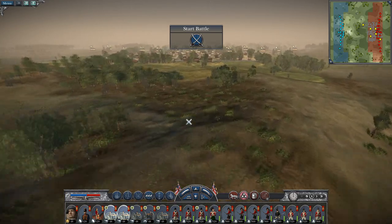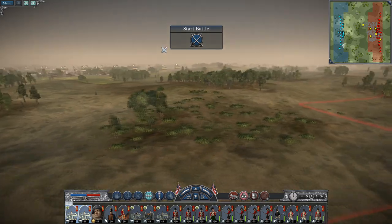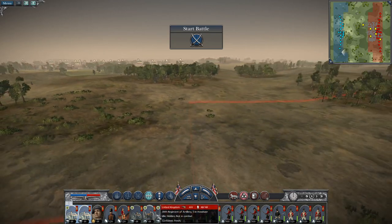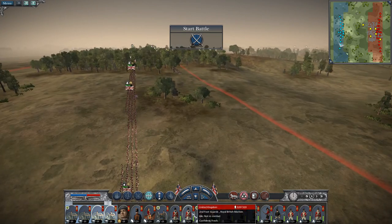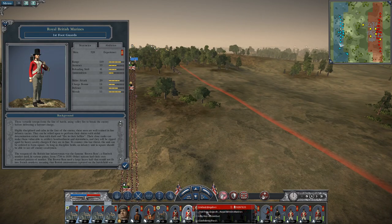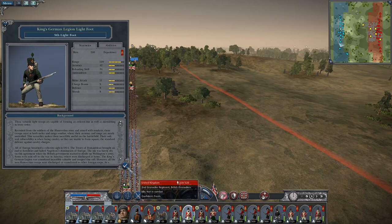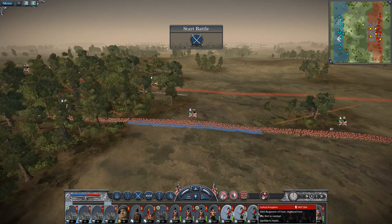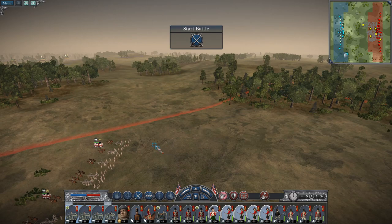So I at least want two sets of guns to get up onto this hill. There's a very elite footguard unit — very accurate, 53 accuracy. That's probably better than my King's German Legion lights; yeah, they're better shooters. Let's get my Highlanders out here on the right to protect the Black Watch, to protect this battery.